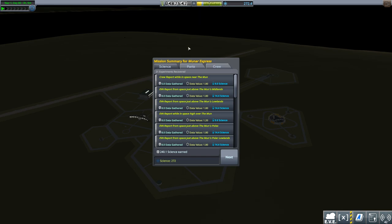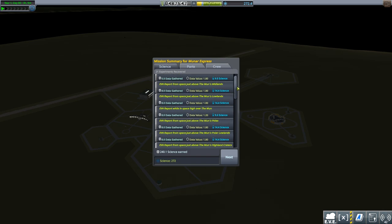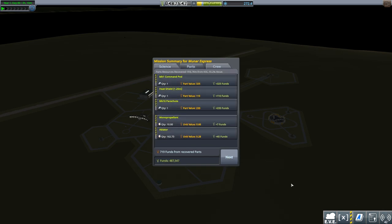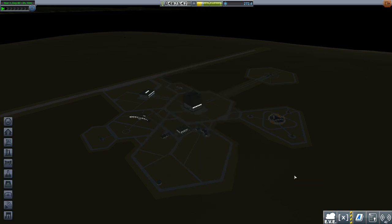I didn't get them all but I did get significant numbers. 272 science - if you look at the EVA reports, we've got crew report and space near, EVA report from just above lots of different places, from high over the moon. There's just only one high, which is fine. And a couple from just above Kerbin shore - while descending with a parachute, I nipped outside for a quick EVA report in Kerbin's upper atmosphere as well. So between 70 and 60km seems okay to get out, flying over Kerbin's grasslands. 272 science - I'm happy with that.